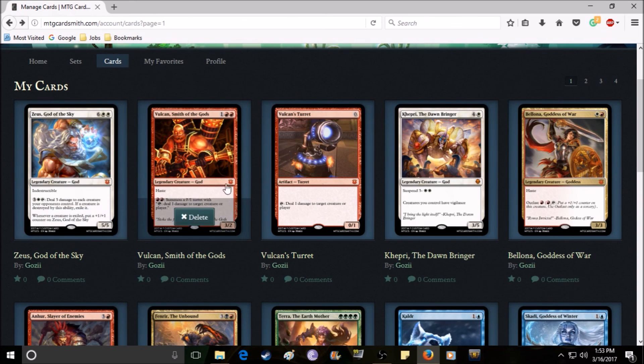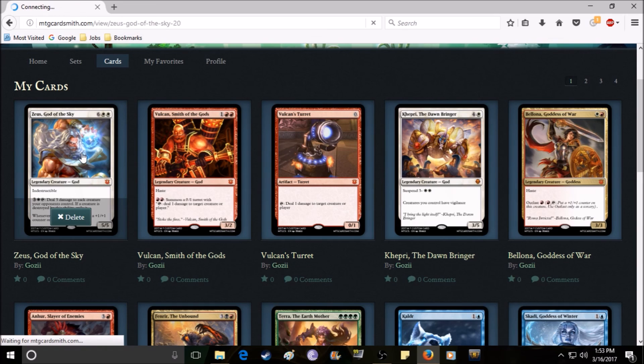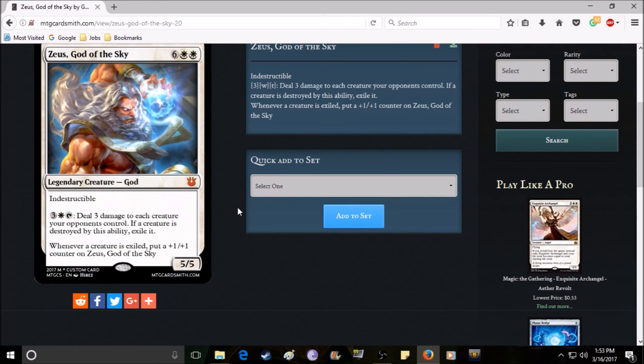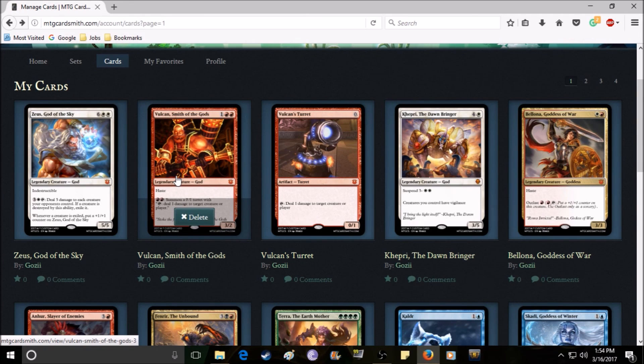Zeus has been nerfed again — this is his second nerf. He's still an eight-mana creature, very expensive. He had vigilance and unblockable before; I took those out. Now he's just indestructible, meaning abilities that would destroy him don't work, but you can attack and block him normally. I also nerfed his second ability from three mana to four mana, and his power and toughness went from six-six to five-five. I've just been nerfing him progressively — he's Zeus so I want him to be strong, but I think he's in a better spot now.